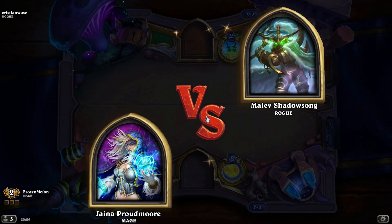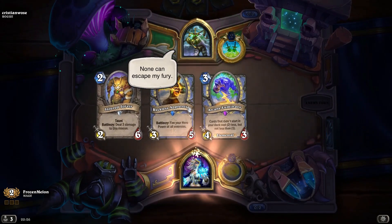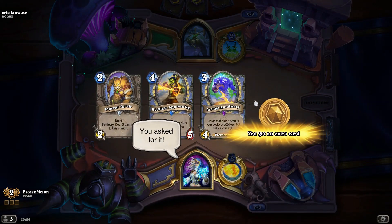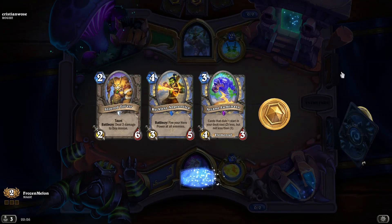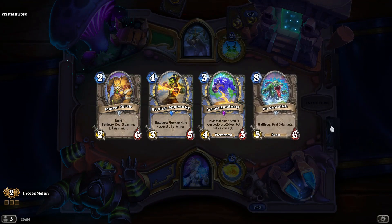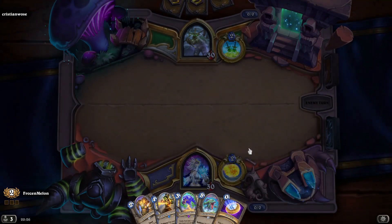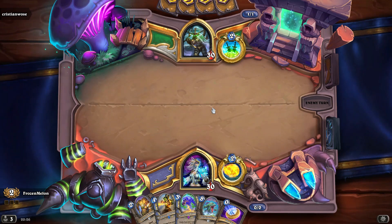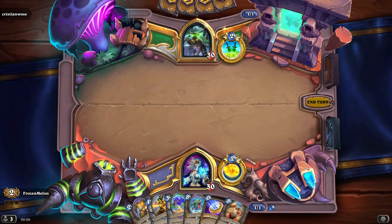So this game is against a rogue. Let's see how we get along. Sort of a tempting one-drop — I will toss the one-drop there. I could play it on turn one and try to force him to dagger up, but I don't think it makes much of a difference, because he should just play a minion and then we're still stuck in the same boat anyway.